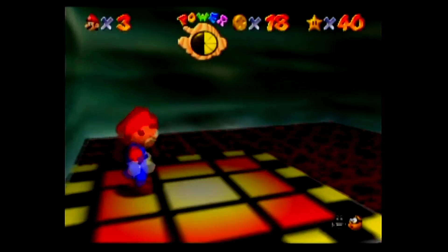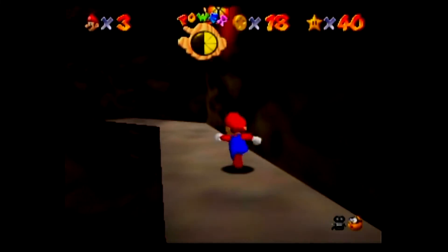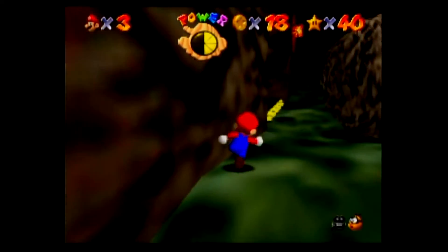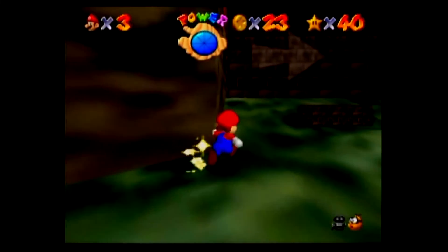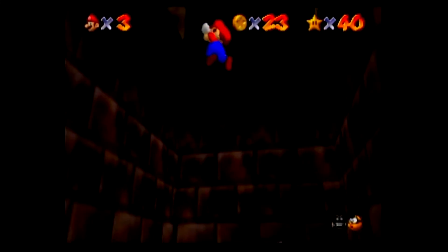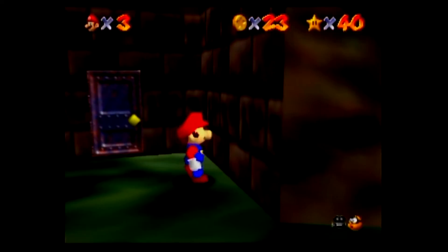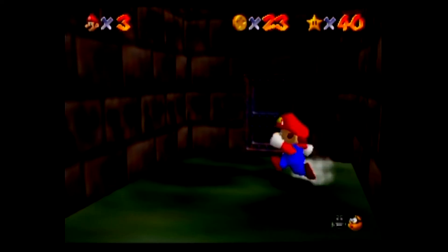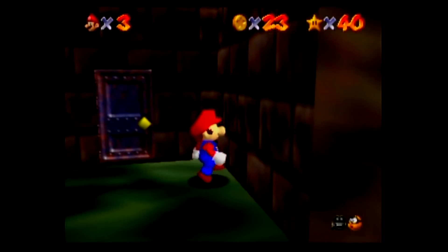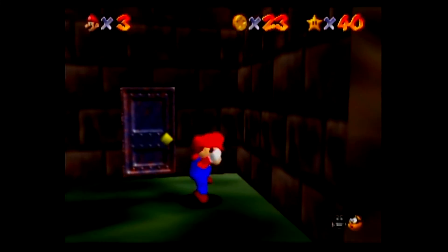Since we're already here, I'll go ahead and do another really quick and easy star. Dodge the boulders. I don't know how anyone was supposed to know this one, but this is another one of those stars that I have no idea how anyone was ever supposed to figure out as a kid. If I can get the wall jumps to actually function... there we go.